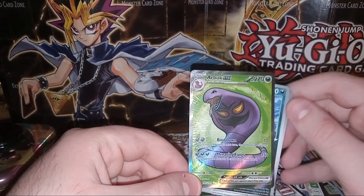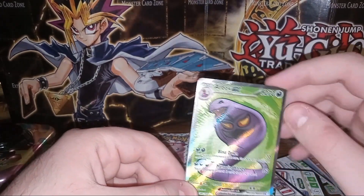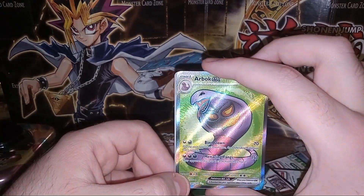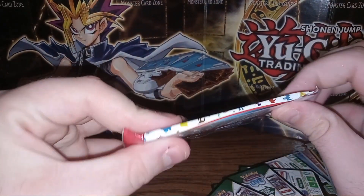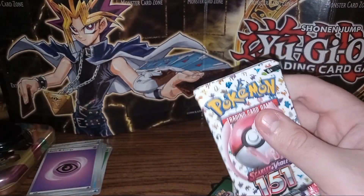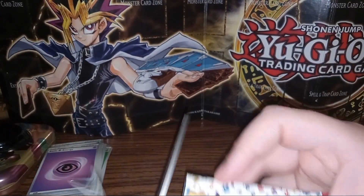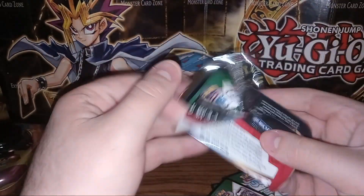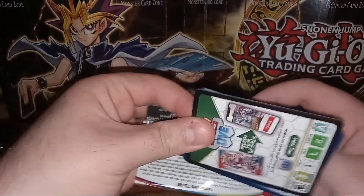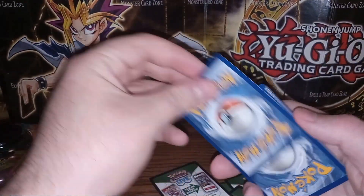The fun thing is Ekans is 'snake' spelled backwards, and Arbok is supposed to be 'cobra' spelled backwards, which is interesting. I didn't realize that until a book at my school when I was younger actually pointed that out, and then I felt dumb. Alright, let's go ahead and open up our last pack of the video.